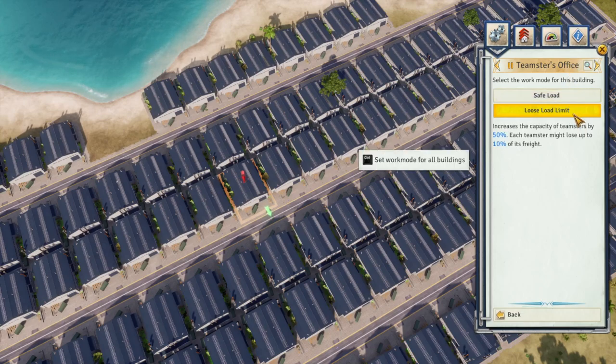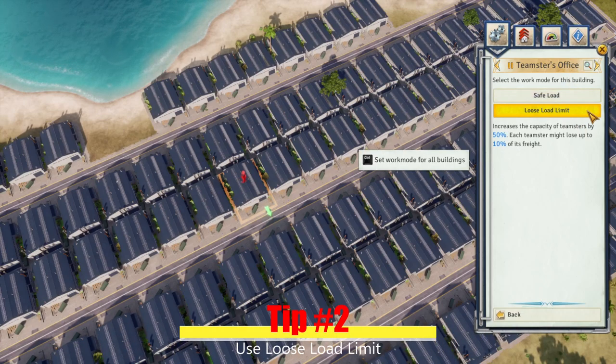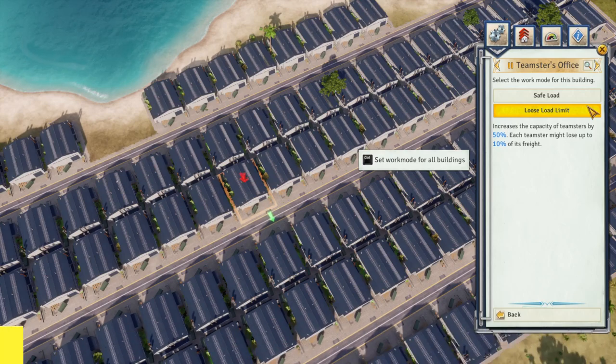The second trick is to use the loose load limit work mode for Teamsters. The loose load limit work mode means Teamsters can carry 50% more of any one material, but have a chance of losing up to 10% of that load while it is being carried from building to building. This allows you to carry more product from building to building without having to build costly Teamster buildings.